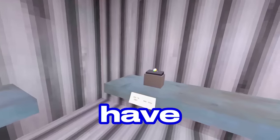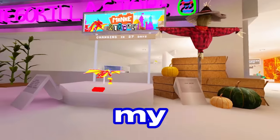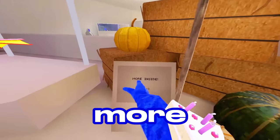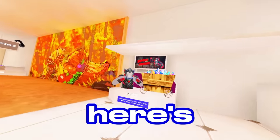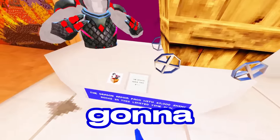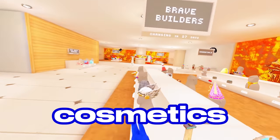In here we have a Ring, Monkey Blocks Dragon Bundle — five thousand — it's a flying dragon! We've got some corn stocks and here's the Dragon Armor Bundle. We can't get that because we're on Steam, and here is all the new Brave Builders cosmetics.